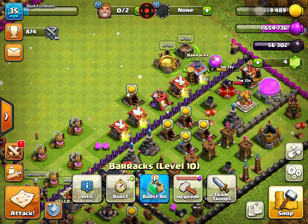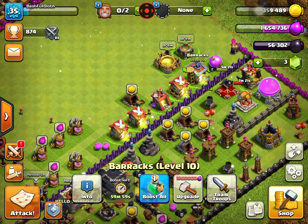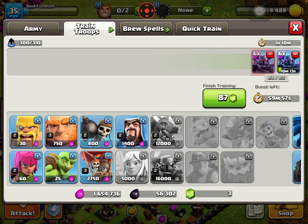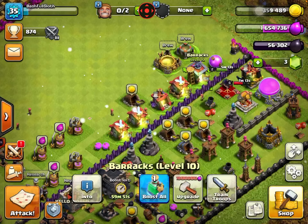Instead, with the gem, we can just click the gem and train our stuff. So I'll go ahead and click that. With everything it got boosted in time and we didn't even have to use this — how cool is that?